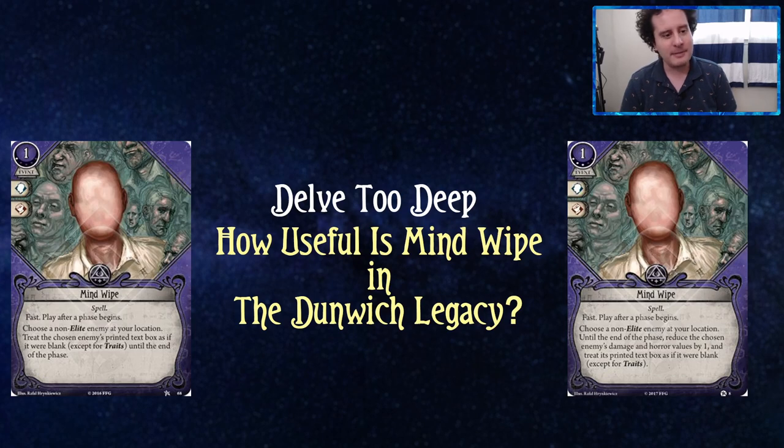Mind Wipe is a one-experience, one-cost mystic spell that commits for a brain and a fist, but we're not looking at that — we're looking at the text box. Fast play after a phase begins: choose a non-elite enemy at your location. Treat the chosen enemy's printed text box as if it were blank, except for traits, until the end of the phase. This includes stuff like victory, and it gets rid of their text box entirely.